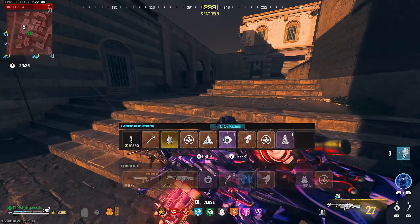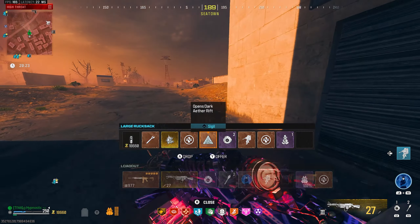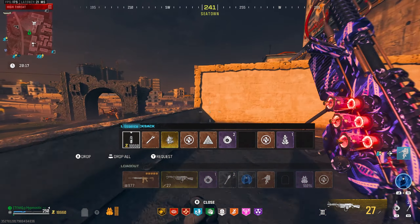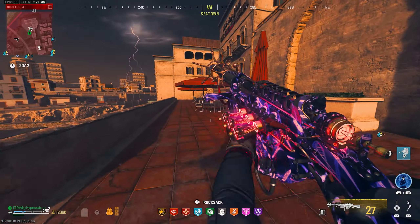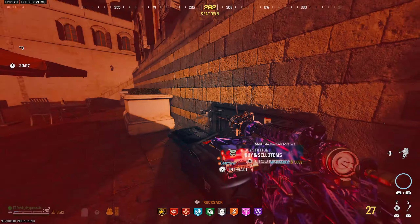Let's see what we're going to drop and what we're going to keep. We're definitely going to keep the extra Kazimir. Let's equip this — I think we can drop one of the Jugs. I'll go ahead and buy two Kazimirs and an extra self-res. Then we should be set for that normal dark ether run.